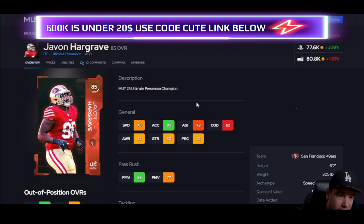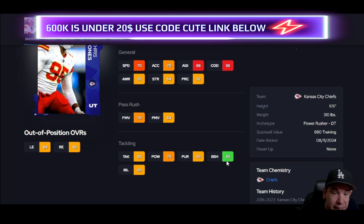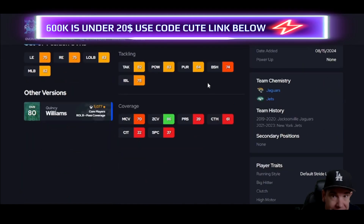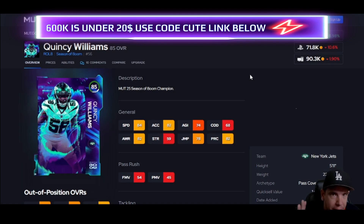Chris Jones has block shedding and that's what you want. You can get his power move up to 85, which will help his animations. For the block shedding, his price, and power move he's pretty good value. Now linebackers — I'm really going to help you here. I hate when people give you one linebacker and that's it. You use more than one linebacker and these guys do different things depending on how you run your defense.